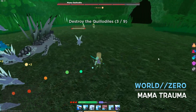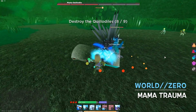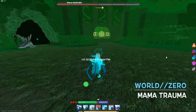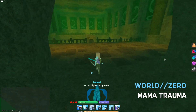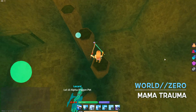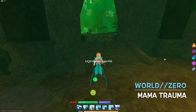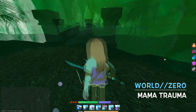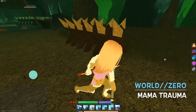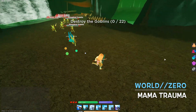So the dungeon I'm currently in is called Mama Trauma — it's actually called that. There's the Mama Quilladil and then there are the baby Quilladils. I haven't done a video on this before, so this is how you get through Mama Trauma, just in case you guys were wondering. You gotta do the parkour, and then we're finally at the bridge. Normally you'd think we have to cross it but nope — you yeet yourself off the bridge and end up here, where the waterfall washes you to a goblin camp and you basically just destroy the goblins.